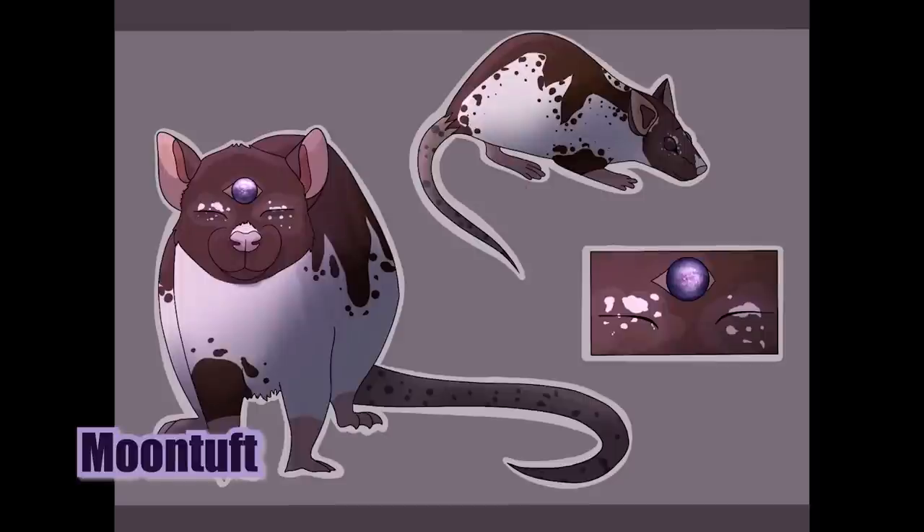Next up, we have art from Moontuft, who actually gives a little description with this one. Space rats are ancient creatures born from the very flames of a star. Due to this, they are said to be in tune with the universe, and upon opening their third eye, have the ability to speak to all living things in it. For this reason, they're very powerful animals. However, their ability can have negative effects on them if they use it too often or for long periods of time. Looking just like normal rats, the only way to spot one of these creatures is by looking closely at their foreheads for a tiny slit covered in fur.